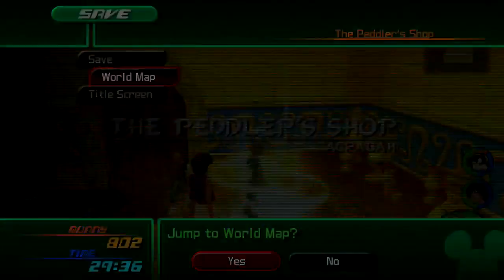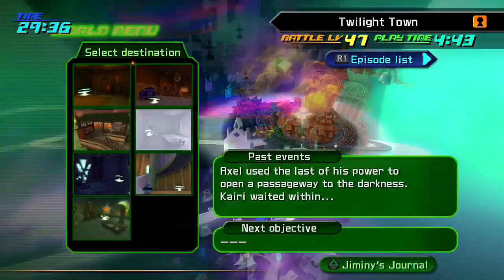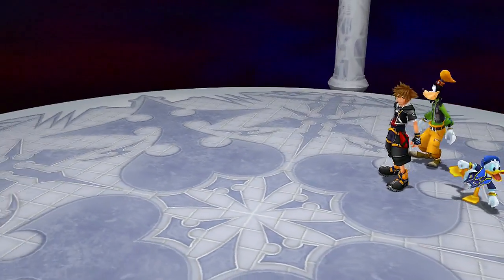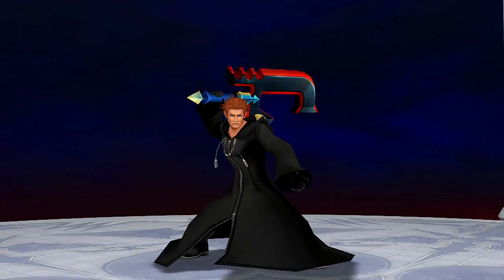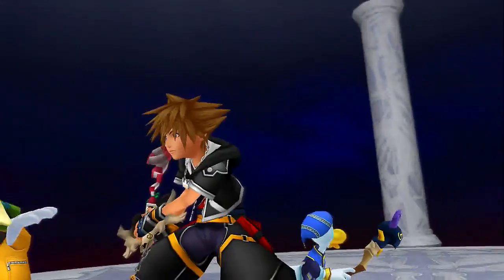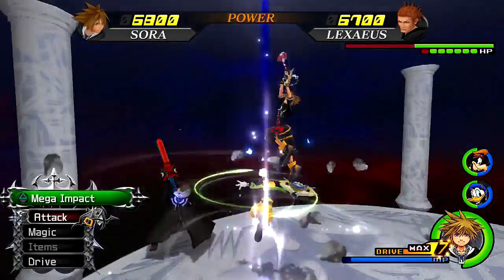Now it's time we move on to number four. Number four is in Twilight Town. I'm spoiling it — it doesn't really matter at this point. You just need to head to the sandlot. The only reason I saved Marluxia for last is because he's actually one of the most difficult. Anyway, here comes number four. We face off against the silent hero himself — Lexaeus — and his power level is now around 6,100.